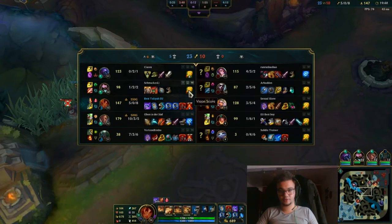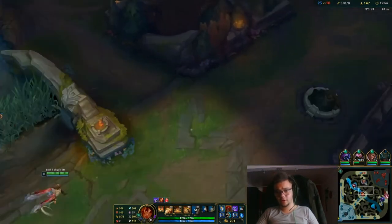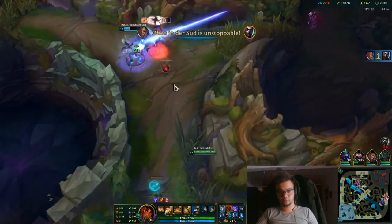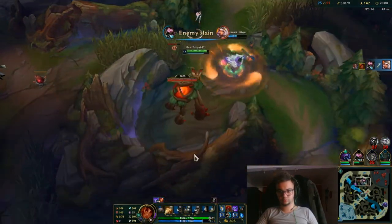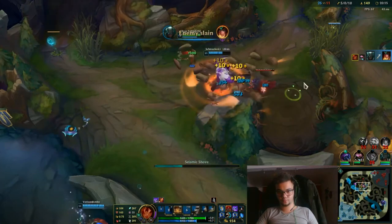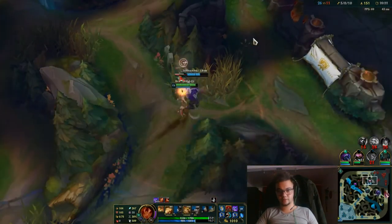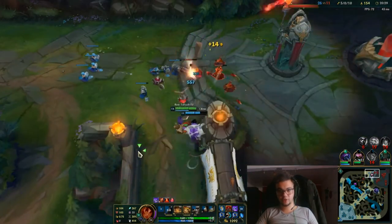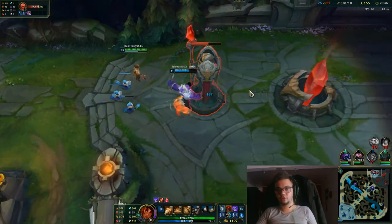Our jungler doesn't have a red trinket — that's a problem. This is also my vision ward here — we can set up some traps now. Oh my god. I don't have ult, but I do catch her. It's just a fiesta right now in which we get some kills. We're just clearing wards. Normally we win every fight right now, so we're good.